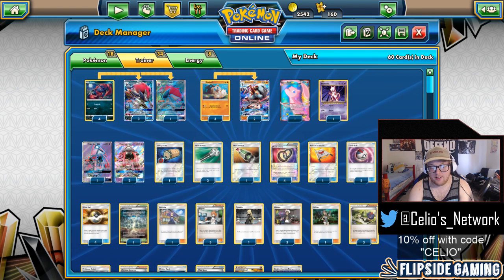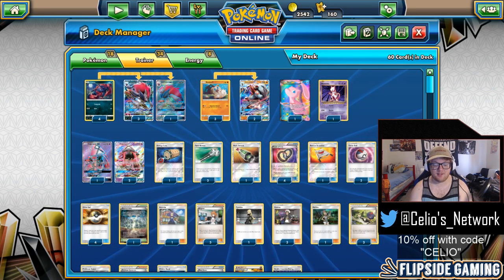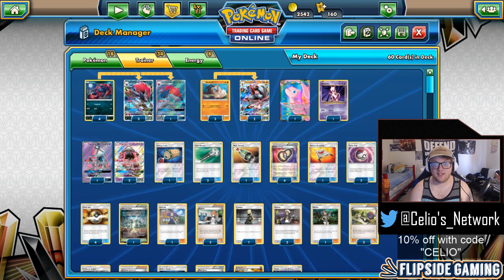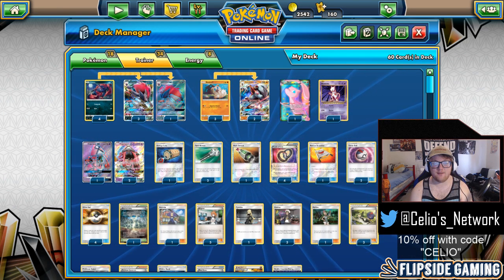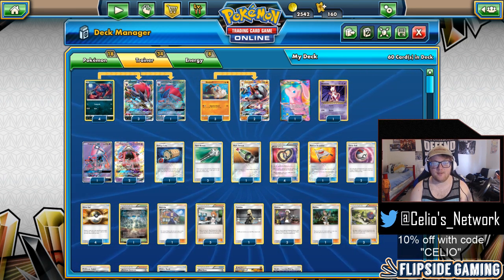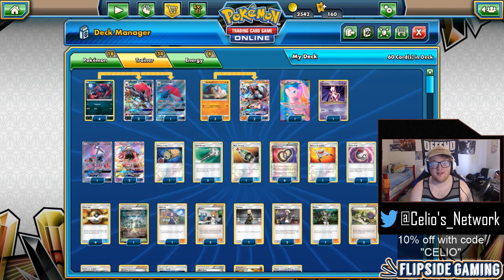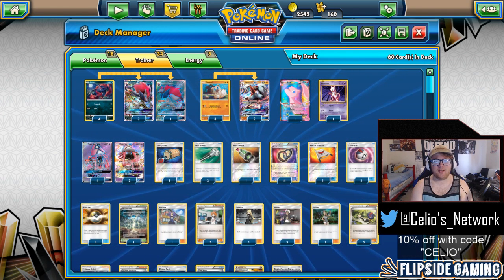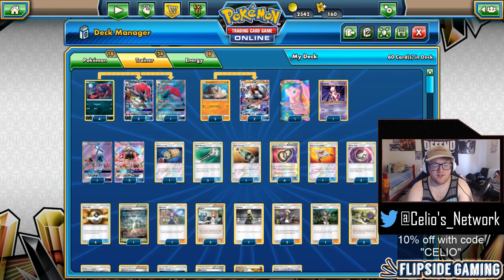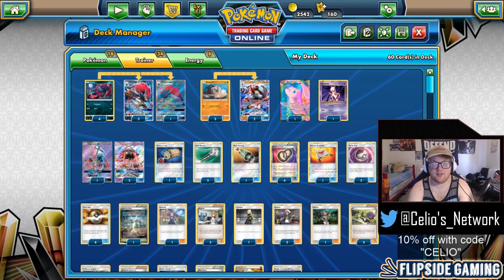Round 1, I played against Lapras, which is a very scary matchup in my opinion because if they get the Volcanion Prism spread at the right time — like turn 2, maybe turn 3 — if they get it off and then they're able to clean up with Lapras, it can really snowball. But I went first and my opponent did not have the greatest first turn. On turn 2, I started taking knockouts with Claw Slash.